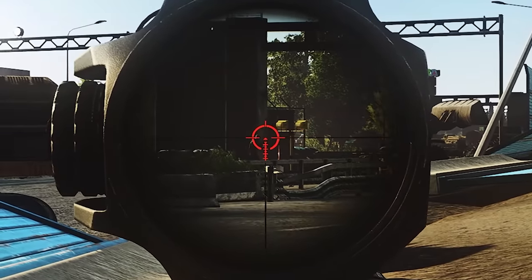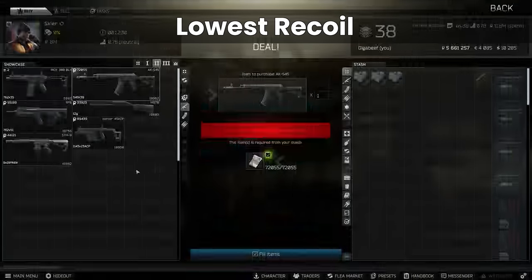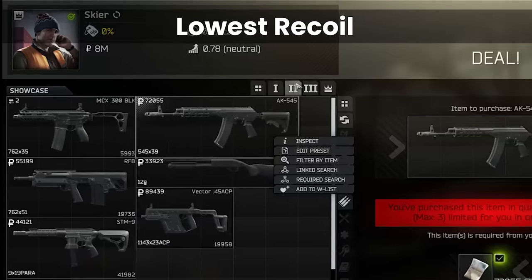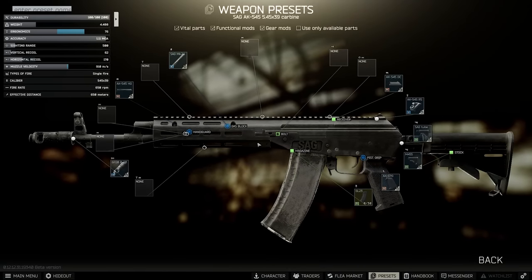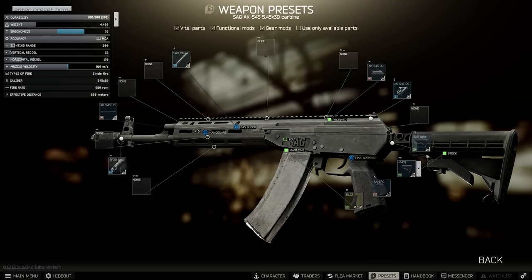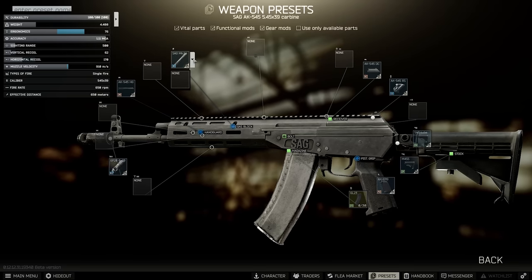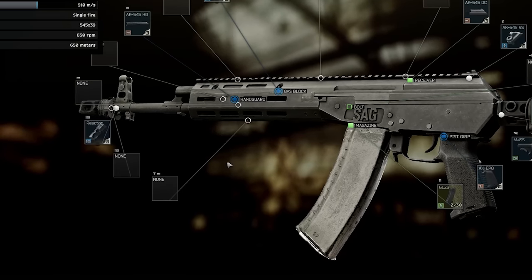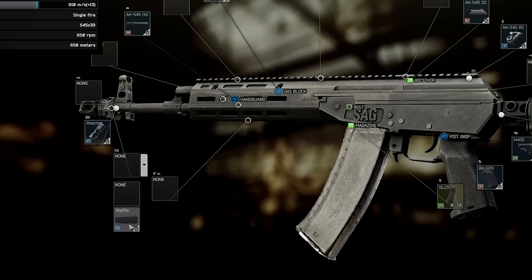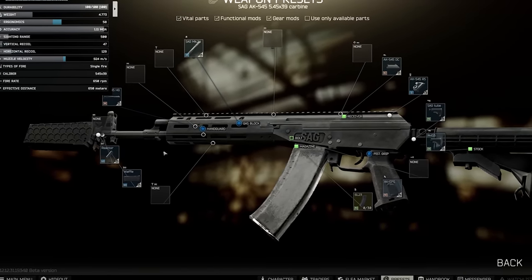Let's start by looking at the min recoil versions to get an idea of how laser-beamer you can get this thing. We're going to look at the lowest recoil build using the one from Skier 2 which is 72k for the basic one — they're usually cheaper on the flea market but we'll use this to start. There's not a great deal you can do with it — the SAG tube, handguard, and gas tube are all fixed, so we'll start with the muzzles, replacing the basic one with the Reactor, and on top of that we're going to have the Waffle, which is by far the best combination for 545, although it is very expensive.